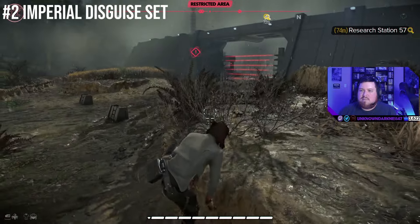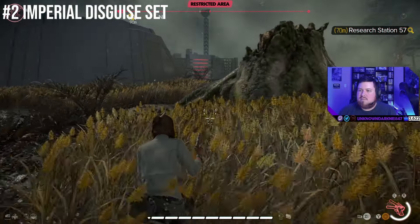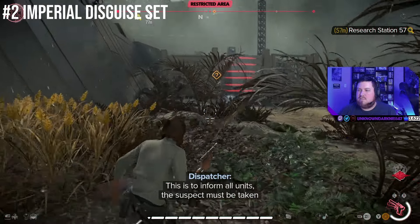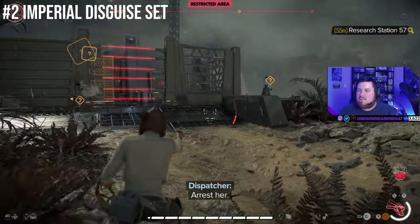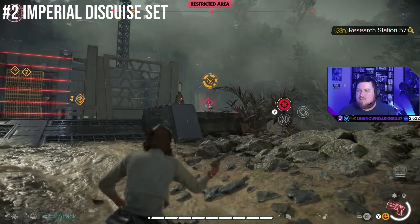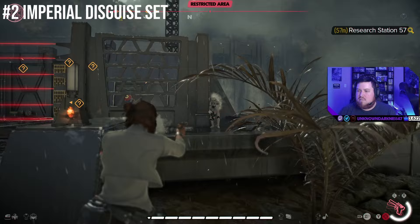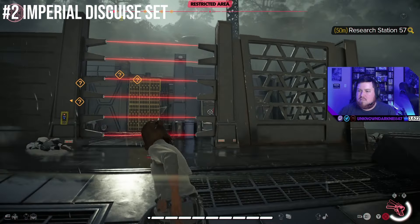If you're like me, you've probably had a four or five star wanted level and you're just sitting in a corner for five minutes waiting for the Imps to just leave you alone. Well, worry no longer. With this set, you can storm an Imperial base and leave a free Outlaw. I also love that instead of just wearing an actual Imperial outfit, Kay modified it to match her aesthetic. She truly is a Fashion Souls player at heart.